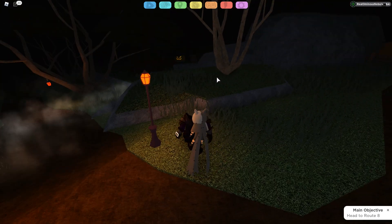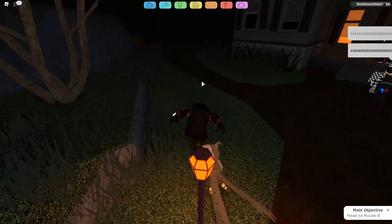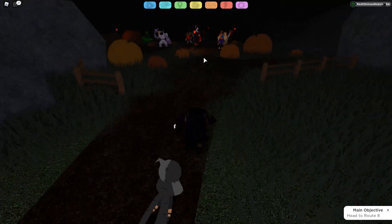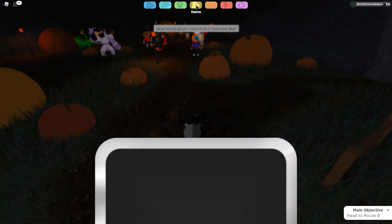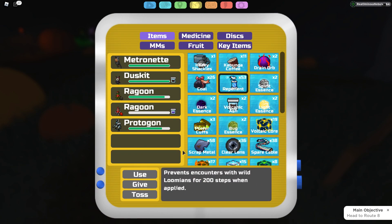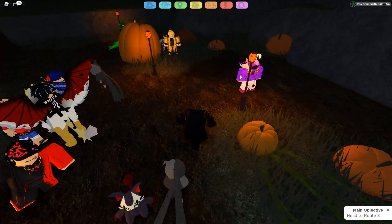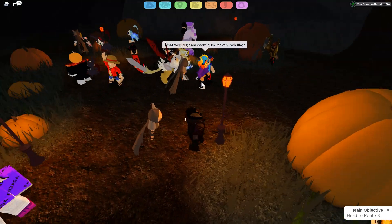When you get into the Halloween area — if you don't know what area I'm talking about, I talked about it in the 'how to get Halloween Dusk' video, so just watch that if you want to know how to get here. Once you're here, I'm going to activate repellents because I'm not trying to get into a battle. You don't have to have them on, but it'll make it easier.